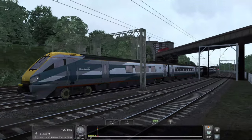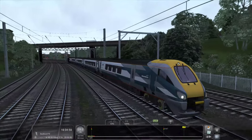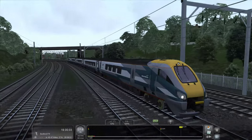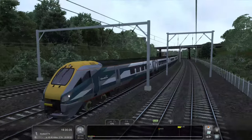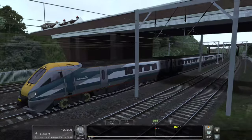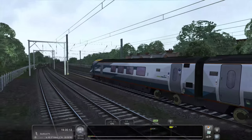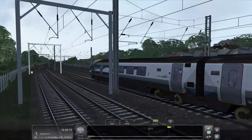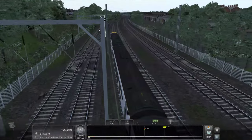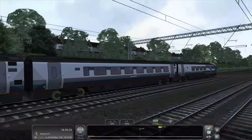The undercarriage here is primarily the diesel. With this particular train, it's actually not the diesel motors that power the wheels directly - it's electric hydraulic motors. The diesel is just to charge up the batteries for the electric motor, so the undercarriages on this train could essentially be batteries. I'm not too sure - someone will correct me - but that's what I understand about this train.